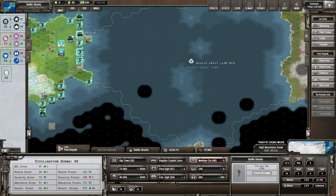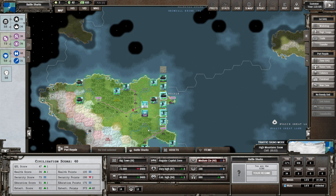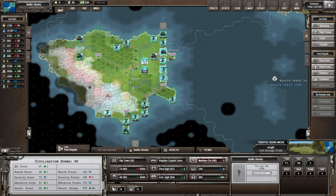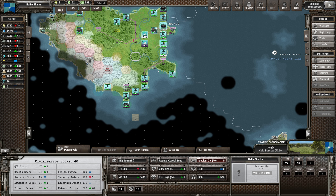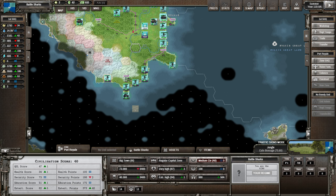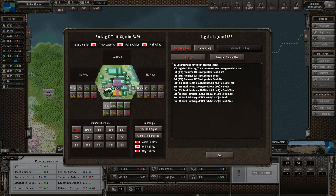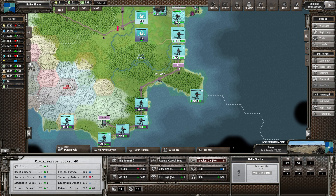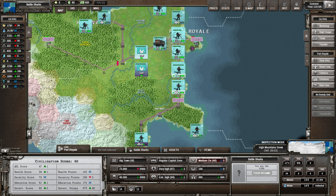These guys might attack us - if they do, fair enough, it will give me something to shoot. I like killing stuff in this game - it's one of my favorite things. You are just walking into my favorite thing guys.